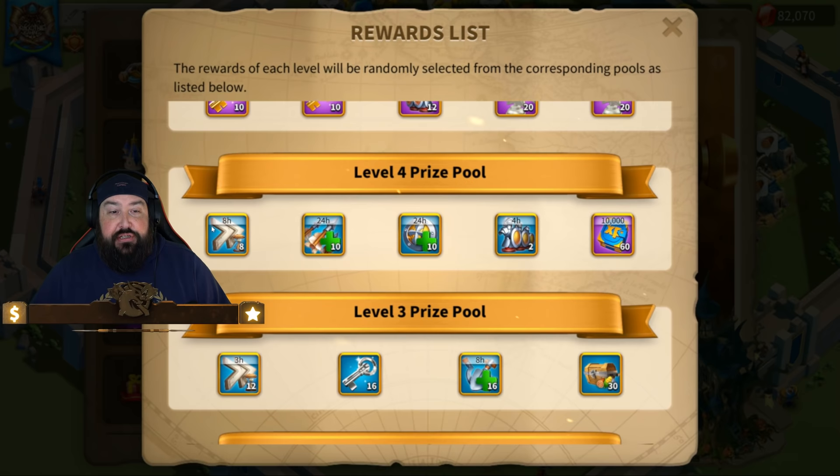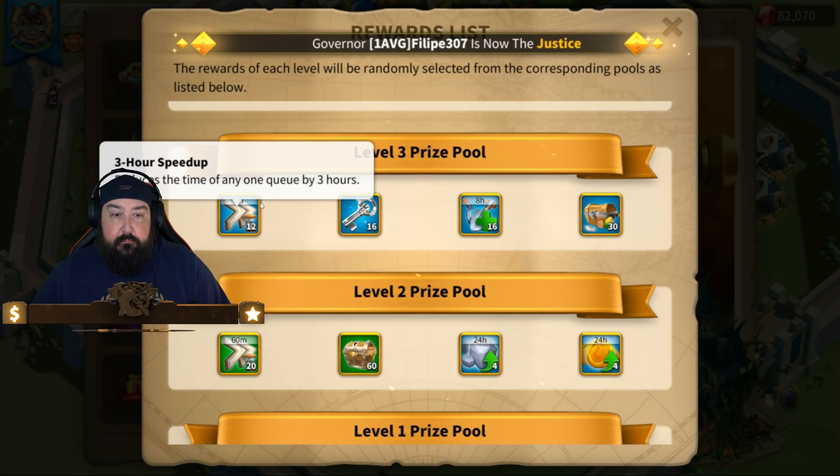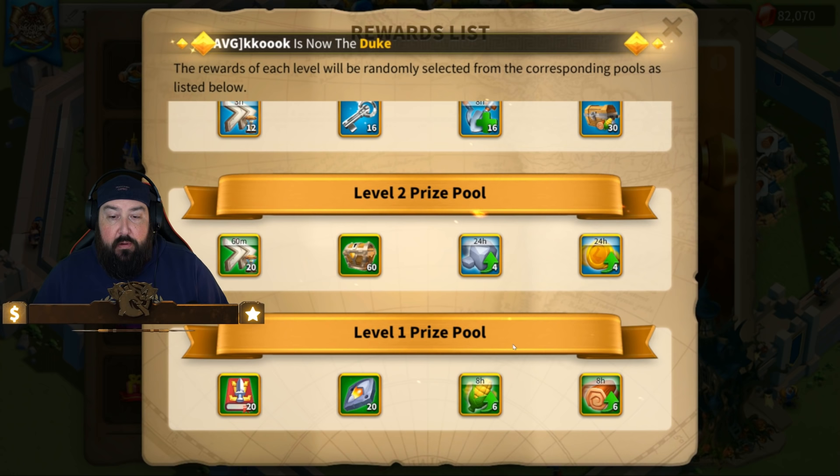All these speed ups have been lowered. Last year it was like 12 or 15 eight-hour speed ups; now you only get eight. Last year you got 270 XP tomes — this year you get 60. You got way more three-hour speed ups last year, way more resource pick-one choice chests. You used to get a ton of green material pieces; now you get a level two resource pack.